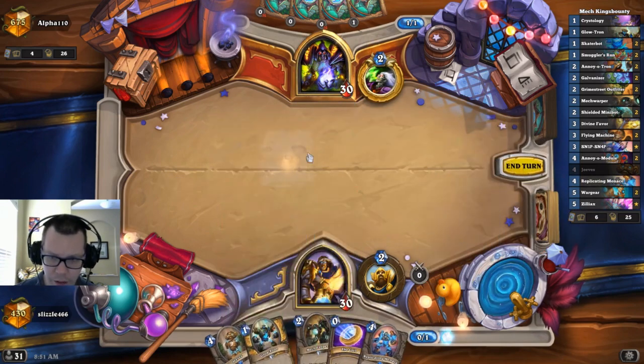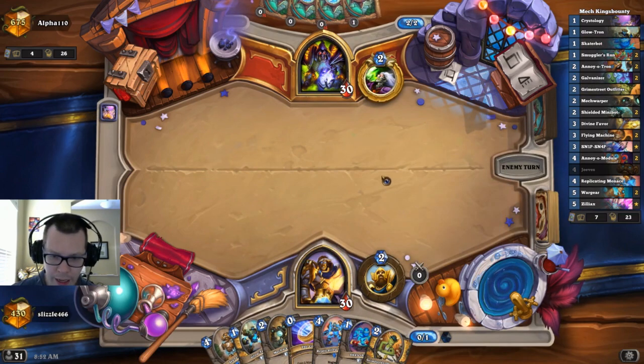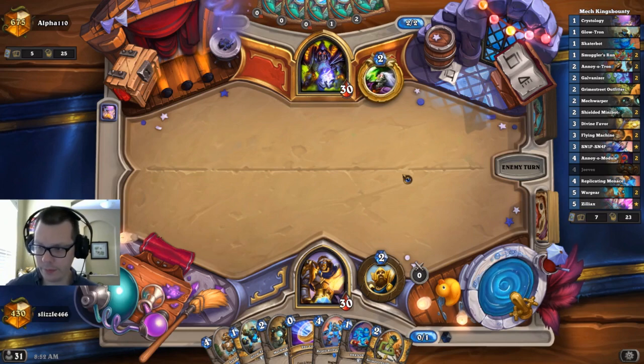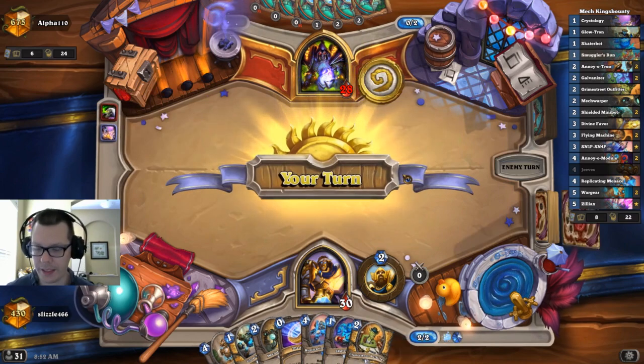So we go ahead here and draw two cards. And then on turn two we're going to be playing the Grime Street Outfitter. We want to make the most obnoxious board possible. Now if for some reason you lose your obnoxious board, and against the Warlock, Plague of Flames typically does that.